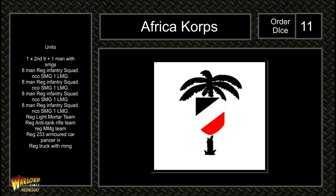The German army consists of a second lieutenant plus one man, both with SMGs; four eight-man regular infantry squads with NCO SMG and one LMG; a light mortar team, a regular anti-tank rifle team, a regular MMG team, a regular 223 armored car, a regular Panzer IV, and a regular truck with MMG.